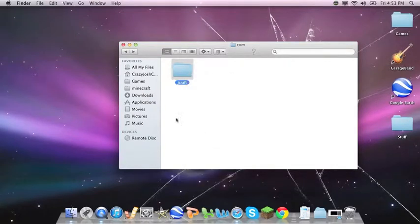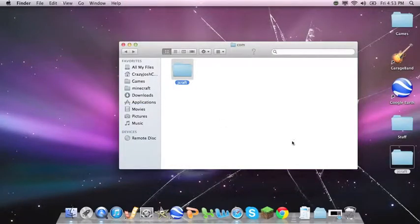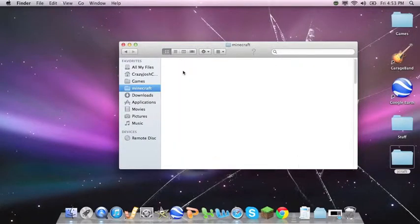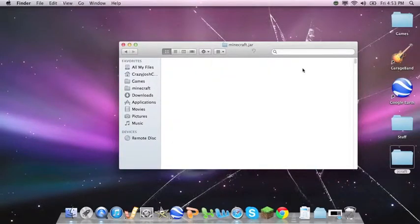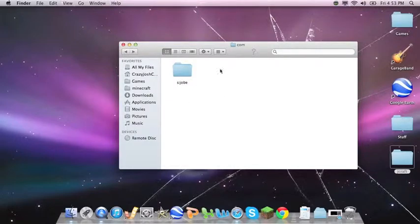You want to copy that and paste it somewhere. There it is. Then go back and add those three files to your Minecraft.jar. Slide to wall and replace. Then if you go to your com folder, it should have this, and this has some stuff. Back in the com folder, you want to put this in there.